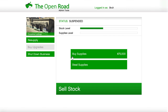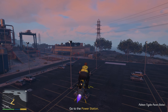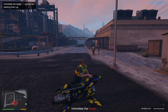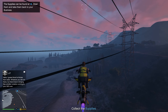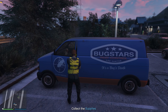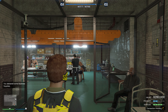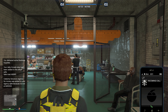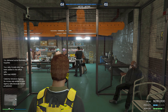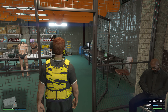At the cocaine lockup we have $280,000 in value currently with two bars. We're going to get more supplies by stealing them. For this mission we have to go to the power station and intimidate the target, which then gives us the location of the supplies in a bug van. All we have to do is deliver it back to the business. It only takes one run to get our supplies full.